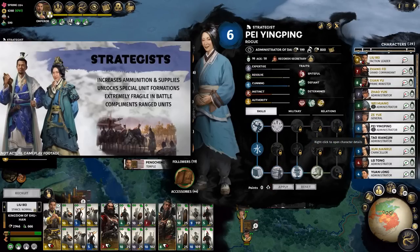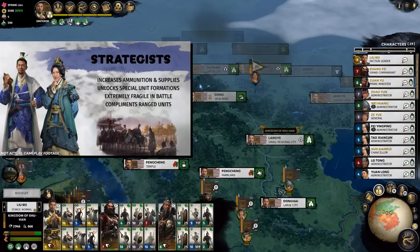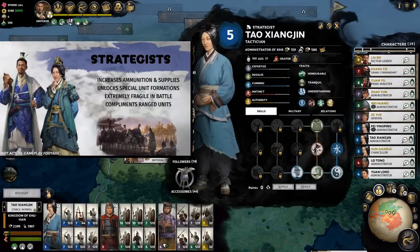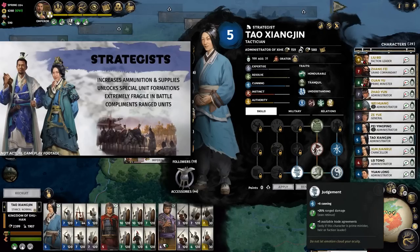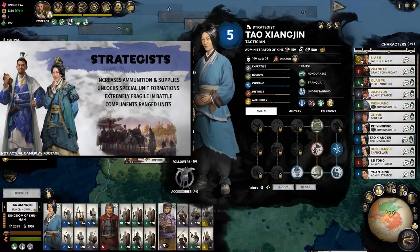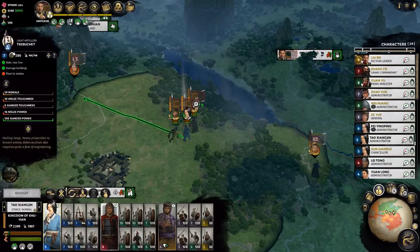The next class is Strategists — these guys in blue. You do not want these guys in your front line. They do best with ranged units. They increase ammunition and supply, decrease the rate of wall settlement, and are good at sieges with +25% ranged damage. But they're extremely fragile in battle — as you can tell by wearing pajamas into combat, it's not doing anybody any favors. I always like to have one in each army for sieging and taking down cities faster.